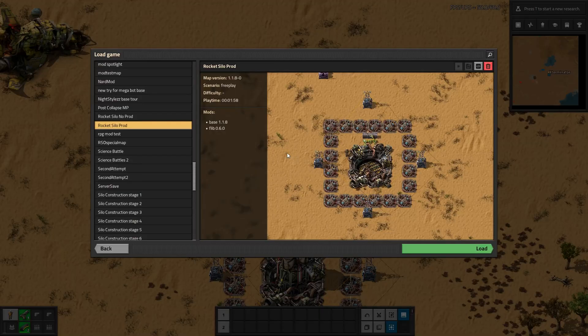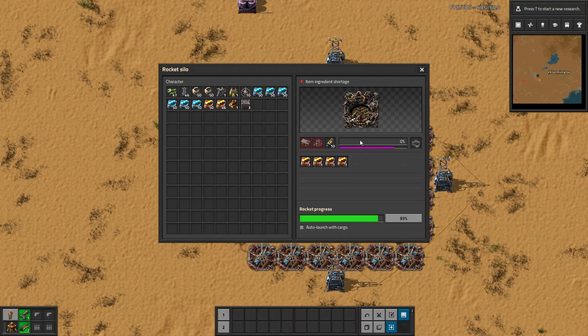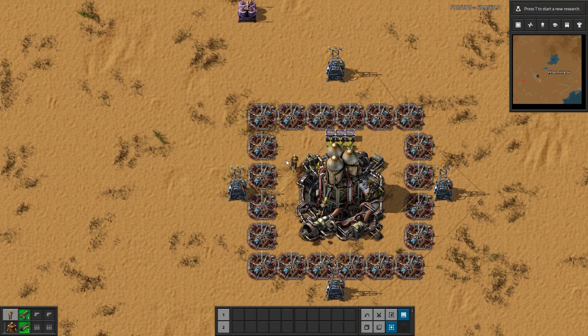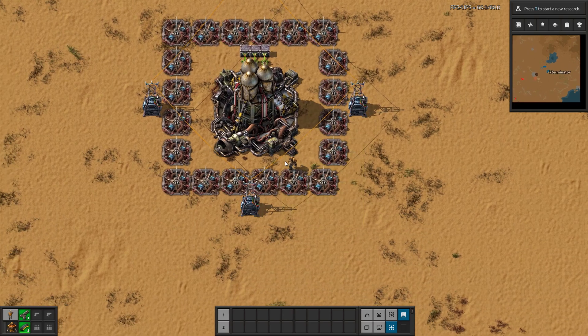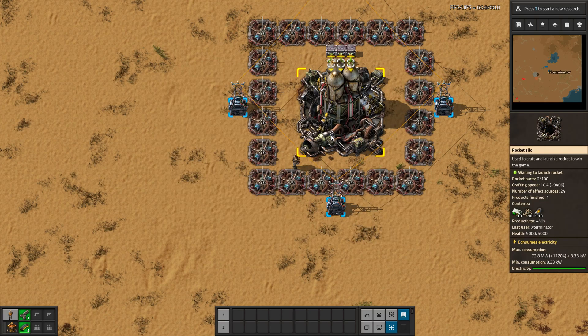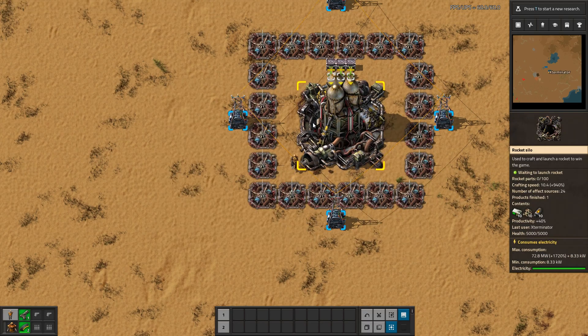Now if we go into this other save, I have put prod modules in this silo. And you can see here this little purple bar. So every time this progresses, this purple bar is progressing, and when this hits the end, this is giving us an extra product. So every time this purple bar hits the end, we get an extra rocket part for free — taking no materials — because it's progressing as the main one progresses. I speed beaconed this, and I highly recommend speed beaconing this because it's going to slow the machine down by 60% — very, very slow — and it's already a slow recipe.